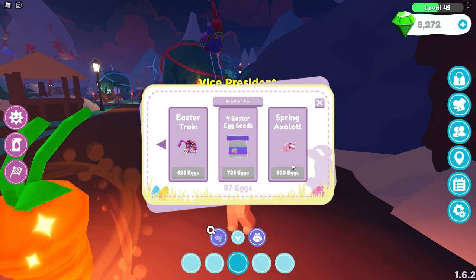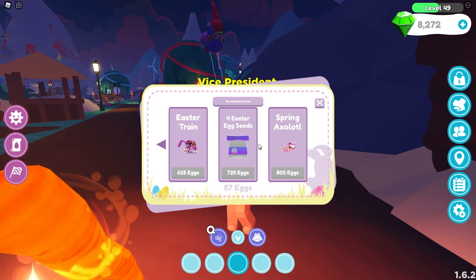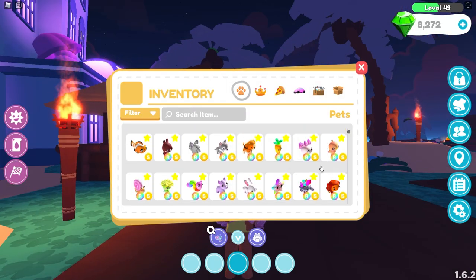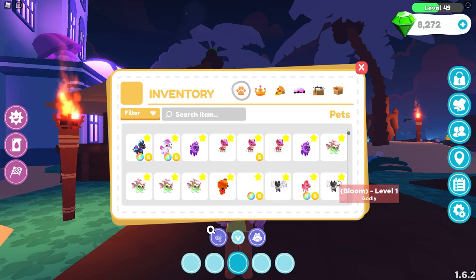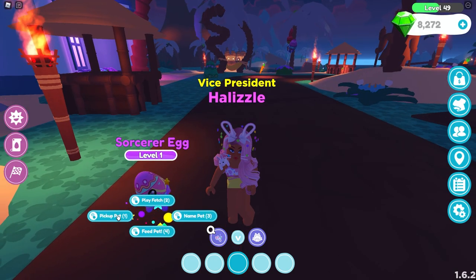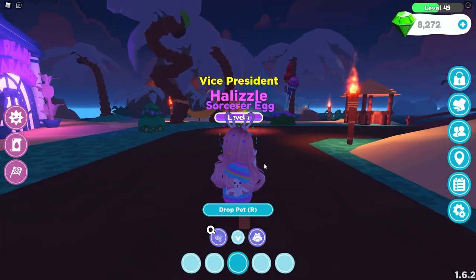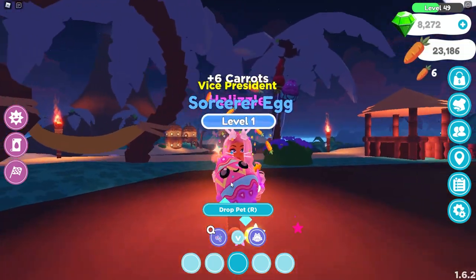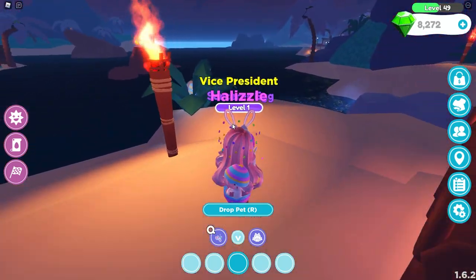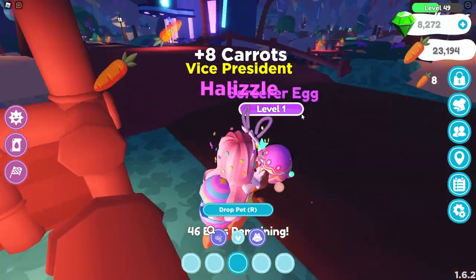We also have the spring axolotl, which is 800 eggs. Hopefully they give us extra days to catch up on these eggs because they're pretty hard to find. Last year was a hundred eggs and you'd get that Easter egg pet - I still have him, the sorcerer egg. In order to make that guy I had to go on four accounts to do the Easter egg hunt, which was pretty difficult. To do that this time would be even more work, so I probably won't be able to make a rainbow shiny spring axolotl - but to those who do, congratulations.